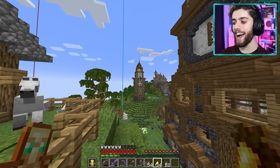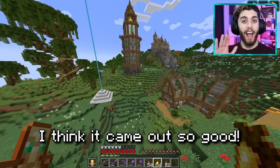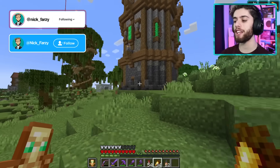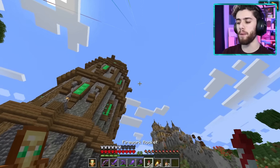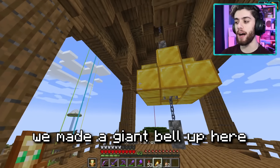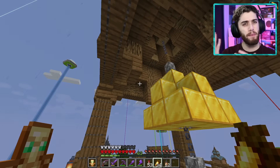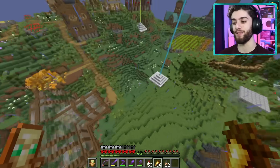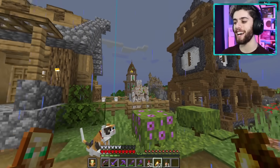Oh my gosh, what do you think about this bad boy? I love this tower — it came out so good. I love the color scheme, how it goes like a gradient from dark to gray to the lightest. I love the emeralds inside, and the best part is we made a giant bell up here — it's kind of a watchtower-bell tower mix. It's raining, which is killing the mood, but the bell looks amazing. The tower and castle side by side — best view ever.